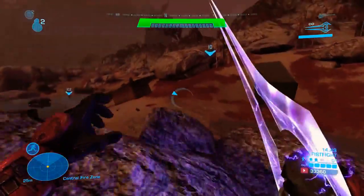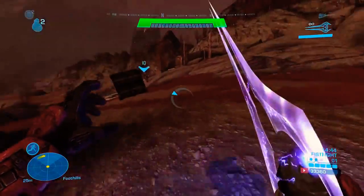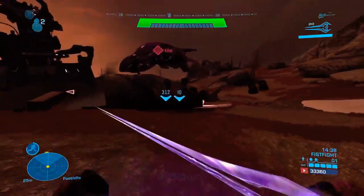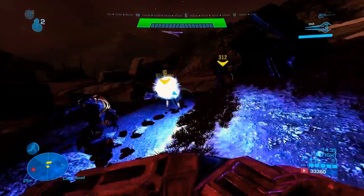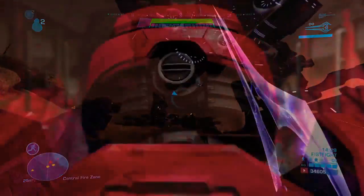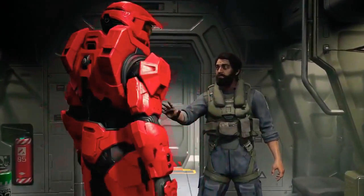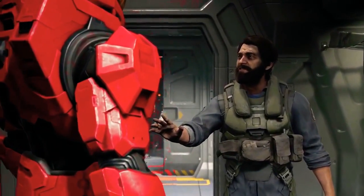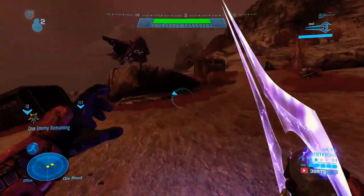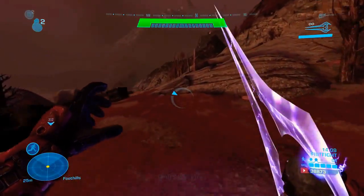All Halo fans should be happy that we finally have Master Chief's old armor back from Halo 2, Halo 3, and a bit of Halo Legends — and that's what matters. I was also trying out other colors like red, because red is my favorite color. I wanted to test how the multiplayer armor would look in Halo Infinite. My gosh, it looks incredibly nice. I really hope 343 includes this in Halo Infinite multiplayer as a default start — please, 343. I want this armor to start as default with this color, along with blue. Make it happen. Okay, I'm going to stop speaking and let you guys watch the video. Hope you enjoy it.